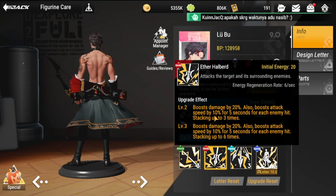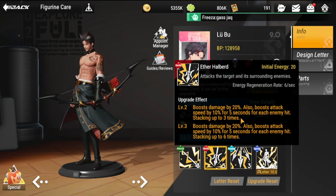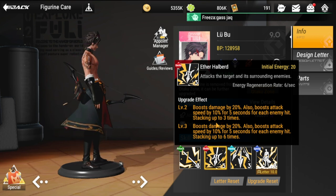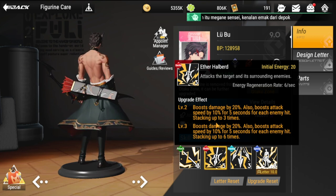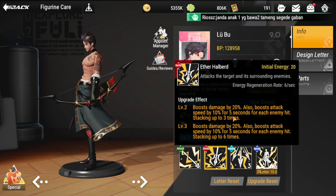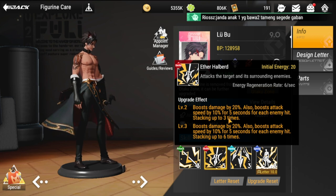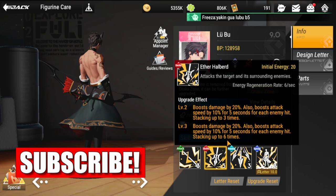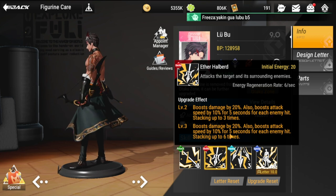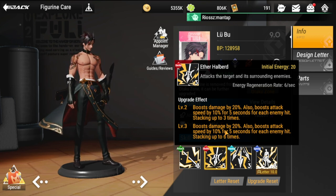The upgrade effect of the ultimate boosts all damage by 20% and boosts attack speed by 10% for five seconds for each enemy hit, stacking up to three times. So hitting a single unit also hits surrounding adjacent enemies. At level two the stack goes up to 30%, and at level three up to 60%. The 20% damage boost stays the same — only the stack cap differs from level two to three.